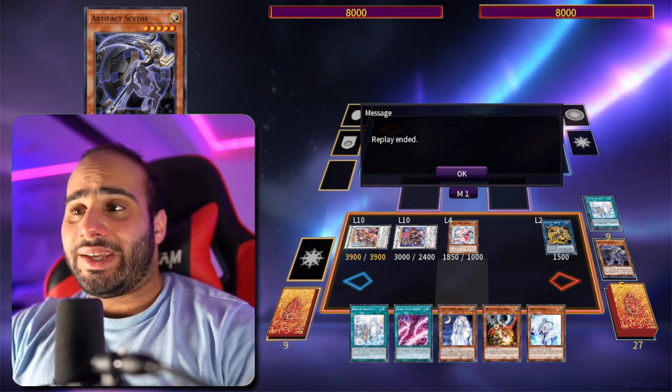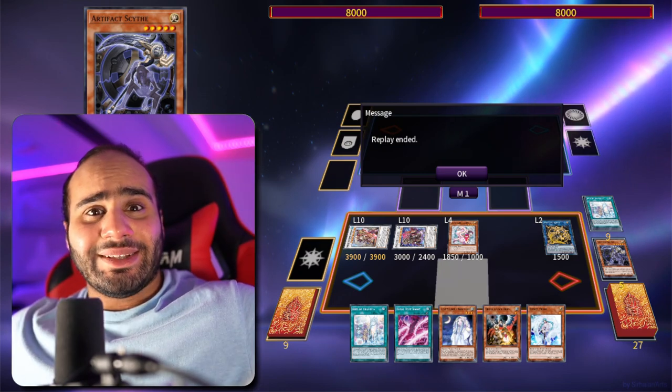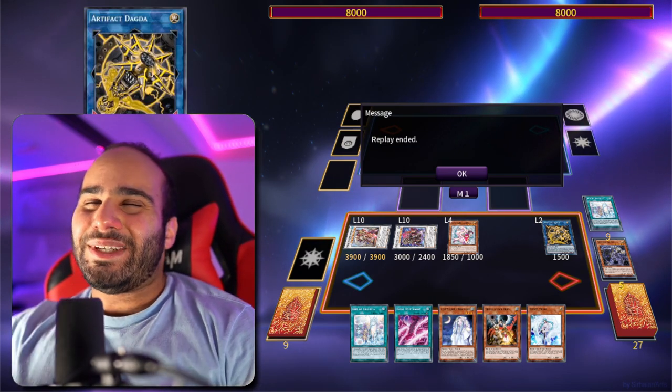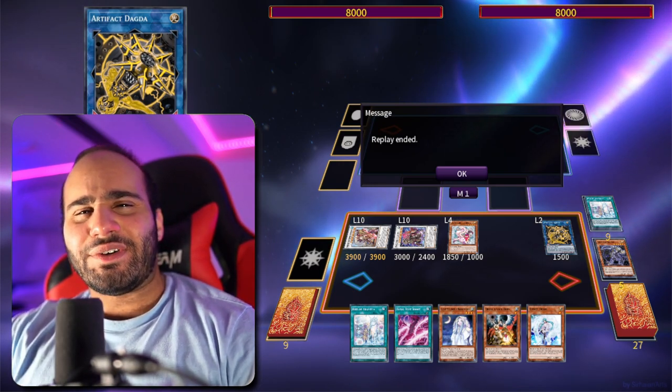One final note — I'm not playing Zombie Vampire, the rank 8 monster, for a very self-explanatory reason: it helps the opponent, and we're not trying to do that. Anyway, that's pretty much it for this combo video. Let me know your thoughts about this deck in the comments below, don't forget to like and subscribe, and I'll see you guys very soon.